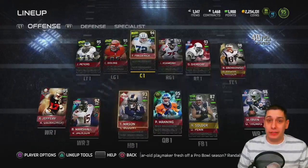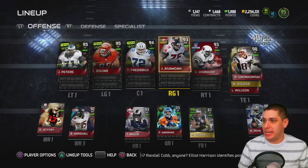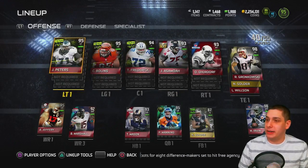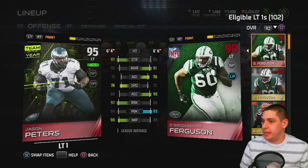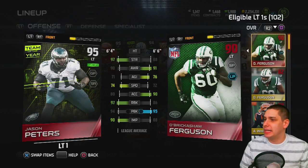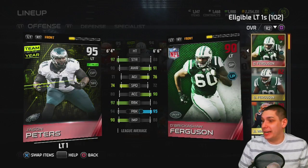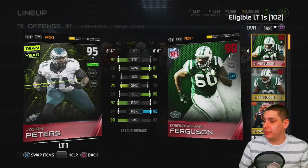Here's the updated lineup. We made a lot of upgrades on offense — the offensive line is completely revamped. We still have Travis Frederick and Dan Dierdorf, the 93 overall who is an absolute beast. We did make an upgrade at left tackle from Andre Whitworth to Jason Peters. Comparing Jason Peters to DeBrickshaw Ferguson: Peters is better in strength, slightly lower in awareness, higher speed, much better run block — 11 points better — and only one lower in pass block with two higher in impact block. Jason Peters is definitely an excellent left tackle.